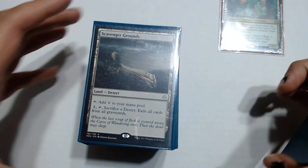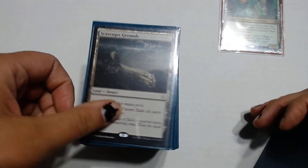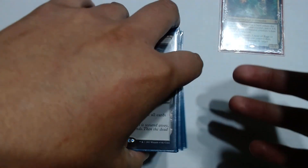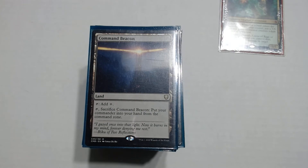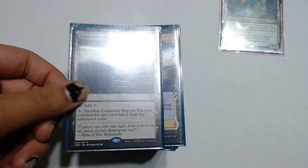Scavenger Grounds — you're going to be playing against graveyard decks, so having a land that exiles all graveyards is just going to be helpful. It does hurt you a little bit because with my build we do actually utilize our graveyard quite a bit, but it'll hurt people more than us. Command Beacon — we can replay lands from our graveyard and stuff like that. If our commander dies we can just recast it for 7 again, it's not too big of a deal.